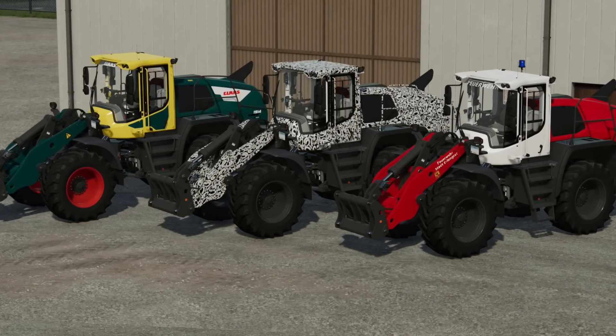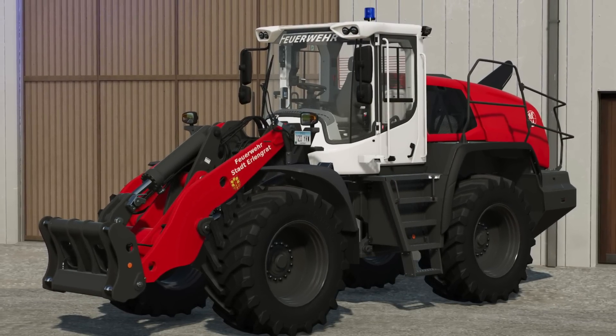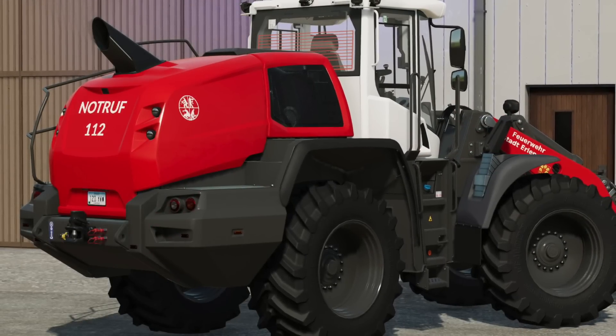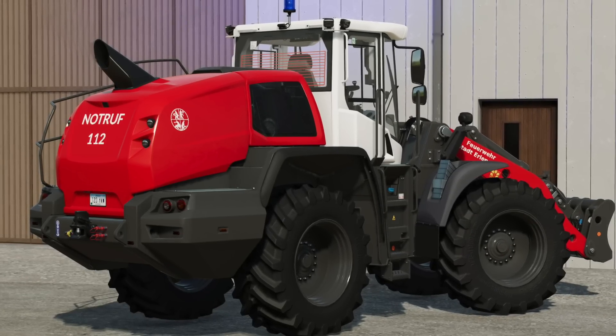HR Forester will be updating one of the most customizable wheel loaders in Farming Sim 22 to make it even better — their Claas 1914, which will be getting an update with minor fixes, minimalist color choices (the exact opposite of what they normally do), a removable pendulum block, and a fire brigade design which you guys can see here. This update is with Giants right now, waiting for testing on all platforms.